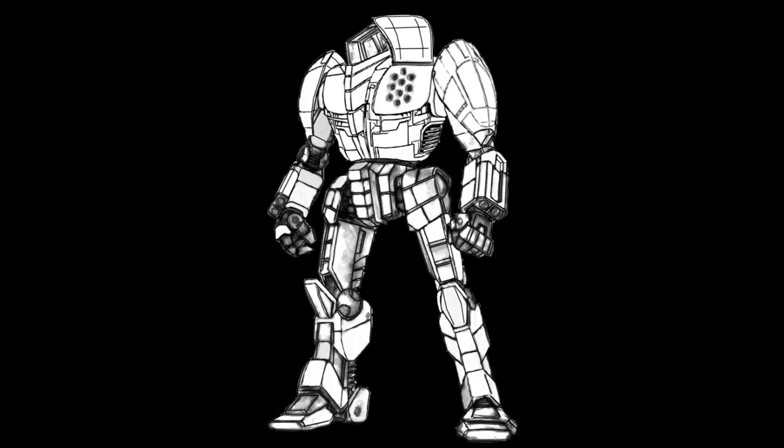For maneuverability, the Exterminator carries five jump jets — two in each leg and one in the rear torso — allowing it to make leaps of up to 150 meters. Combined with an extra light engine, these give the Exterminator the maneuverability of a mech half its size. Ten and a half tons of armor also give it good protection for close quarters combat, while 11 heat sinks provide adequate heat dissipation.